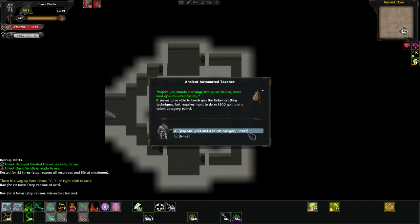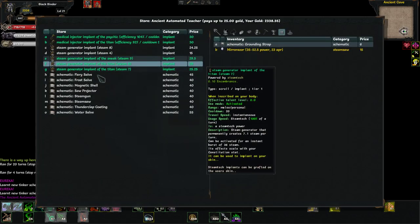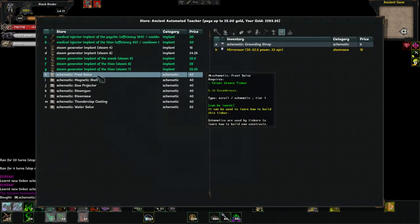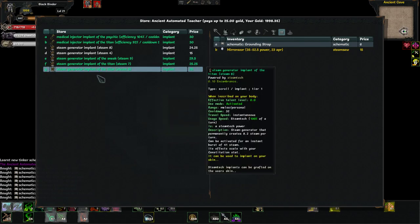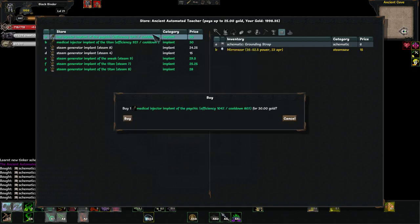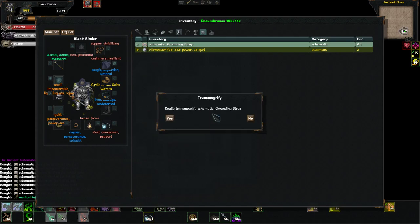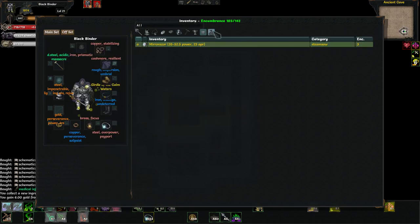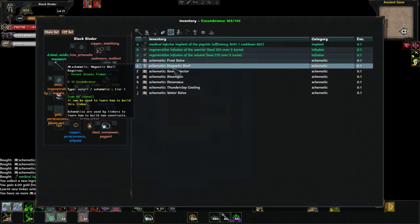Pay 500 gold and a talent category point. We have learned Steam Tech Physics and Steam Tech Chemistry. Let's access the store — we want all of these. You'll probably get them anyway and they are pretty expensive, but just grab them. We have grounding strap already — I guess we learned that on our own, so we don't need the schematic.